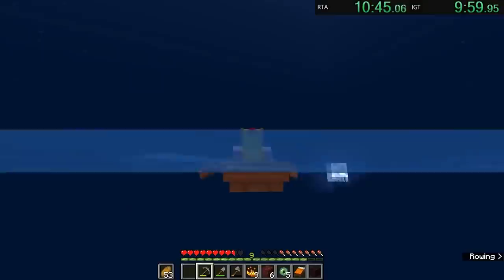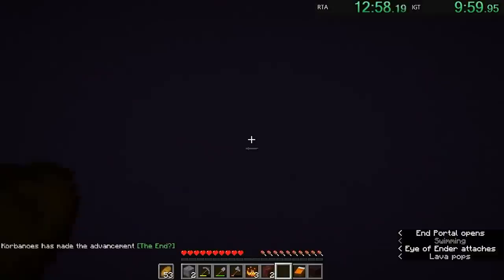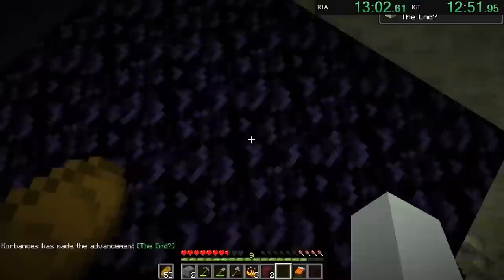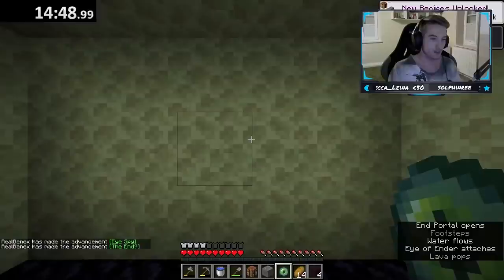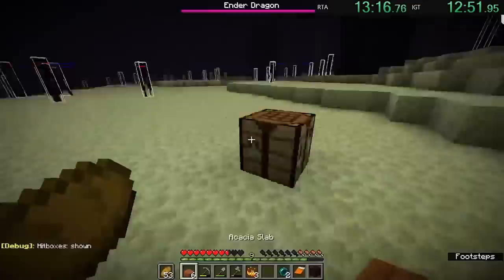With nearly full ocean travel, he not only got to the stronghold quickly, it was exposed as well. Unfortunately the portal room wasn't, so he spent a little over a minute routing the stronghold until he found the room. His end entry time was 12 minutes and 51 seconds, and at this point, his heart was probably pounding at hypersonic speeds. The previous fastest end entry time was 14:48 by Benex — Korbanos's pace was nearly 2 full minutes faster, but the run was not over yet.